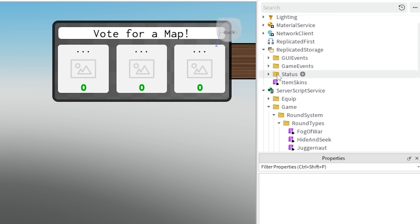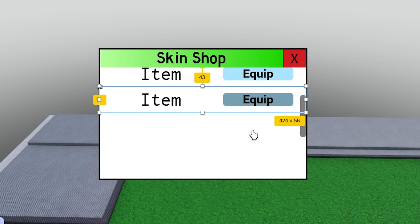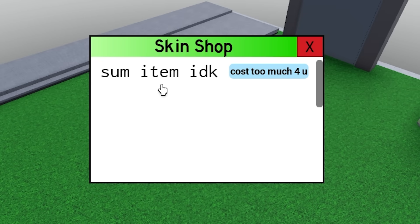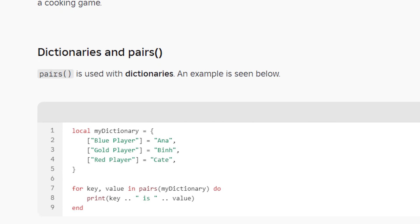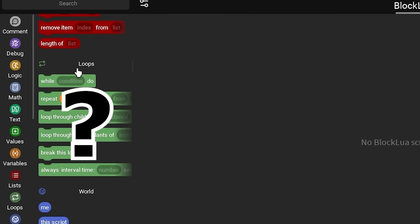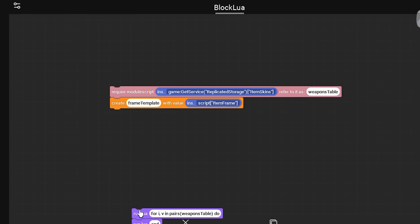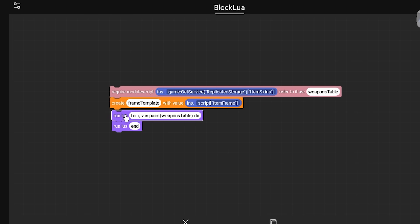I put the prices and data of all the skins in a module script, which I can then read from the client. I want to approach this by cloning a box for each item in the shop. The stats from the other script determine the text in the boxes, so I need a function that reads through every item and returns its stats - but it doesn't exist in this block code plugin. Thankfully, the workaround is just entering the format into a block, which is kind of scuffed, but it works.